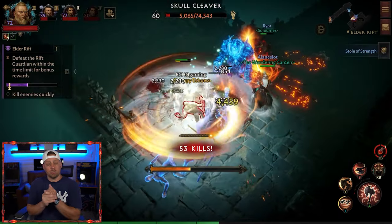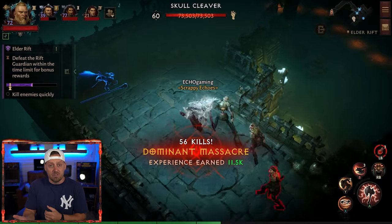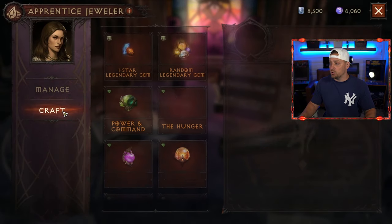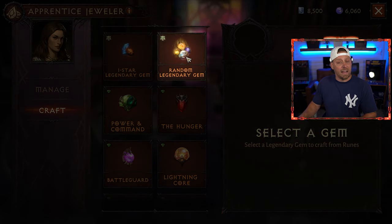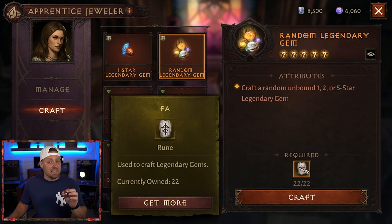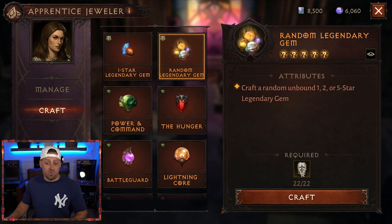Runes can be traded in for legendary gems — they're kind of like a concoction or a potion that you put together. When you get enough of them, you can trade them in for gems. So we're here at the Apprentice Jeweler, and one of the services is to craft gems. What I personally do is craft random legendary gems. It's going to cost me 22 of these Fa runes to create one legendary gem. This could be a one-star or all the way up to a five-star. I have 22 right now, so let's craft one, and then I'll show you how to get the Fa runes.